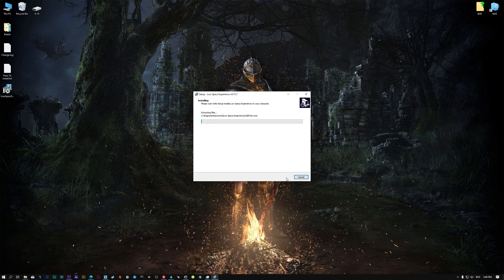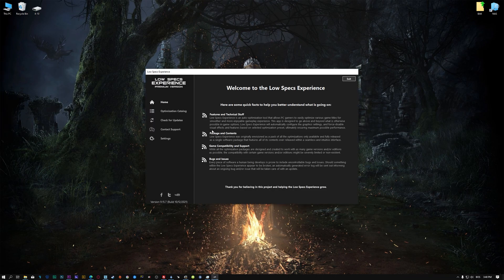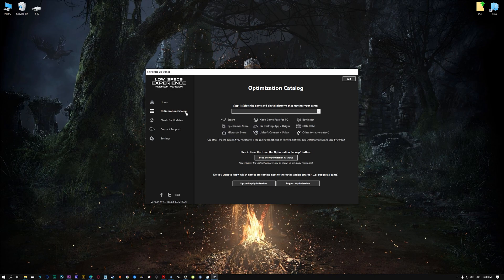First of all, start the installation process for the Low Specs Experience. Once it's done, start it from the newly created Desktop shortcut and select the optimization catalog. From the top of the menu, select the applicable digital platform, and then select Dark Souls Remastered from the drop-down menu. Once that is done, press load the optimization package.